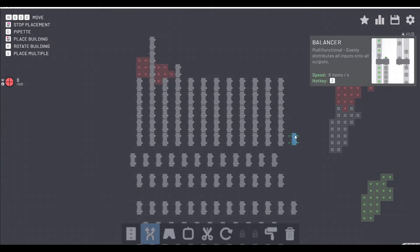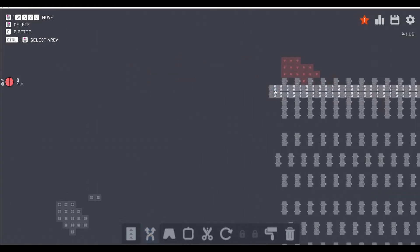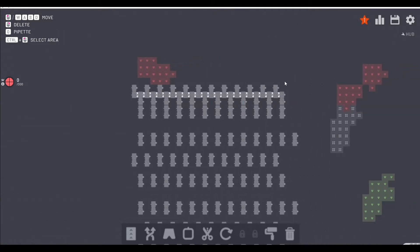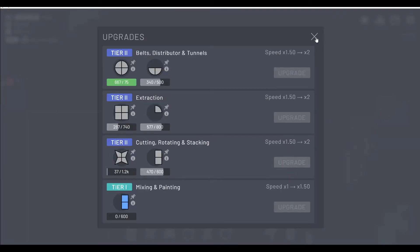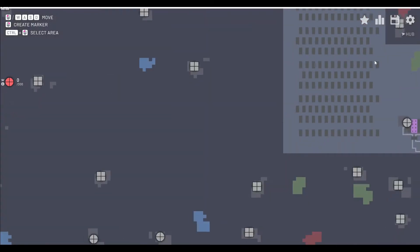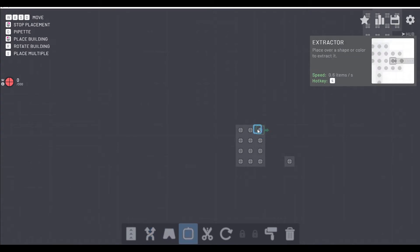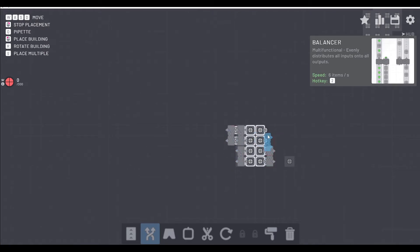This design works with painters, it works with stackers, and it also works with paint mixers. So you're going to set up other arrays as well, but these four are the ones you've got to start working on. I think we want to concentrate on the lower two, which I'll call array three and array four - the bottom two. The goal here is to get red circles, so we've got to find a source of circles and red paint. I went quite a ways to the west to look for them.